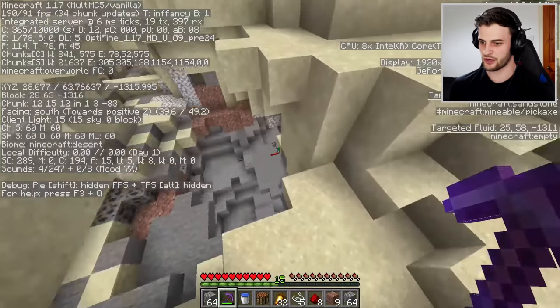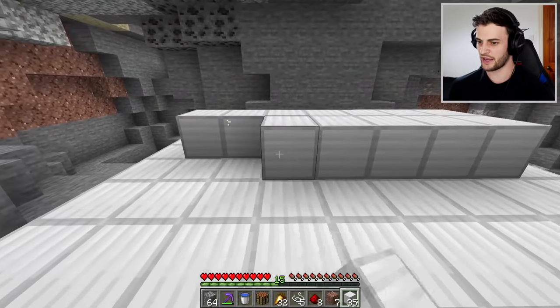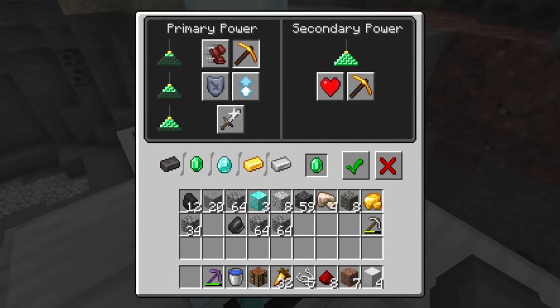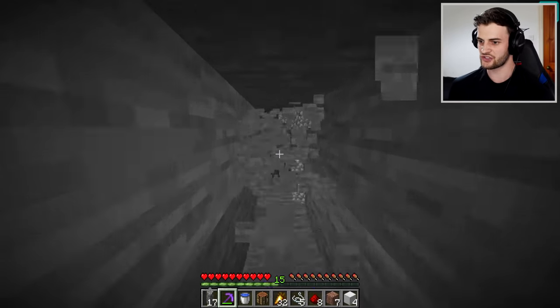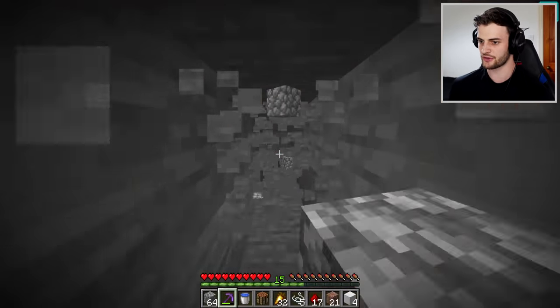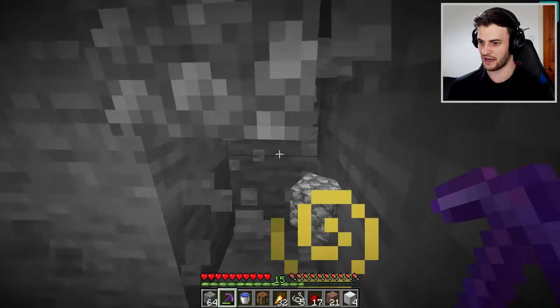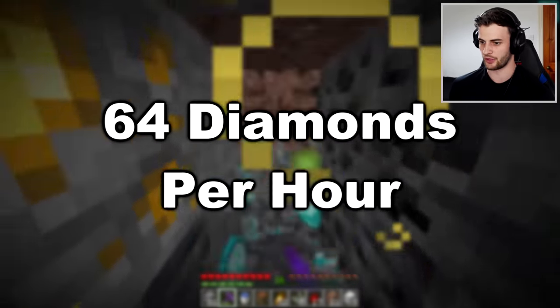If you really want to take strip mining to the next level, go to a cave at about level 55 and build a full beacon. Use the beacon to give yourself Haste 2 and then dig down to level 11. Thanks to the haste you can strip mine incredibly fast. Once you mine 50 blocks away from the centre of the beacon, go across a few blocks and strip mine the other way. With this method you can get about a stack of diamonds per hour.